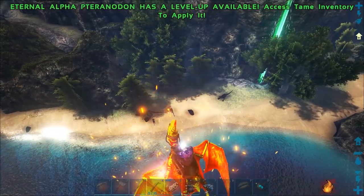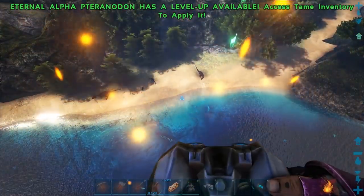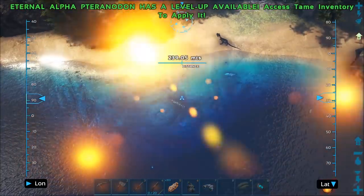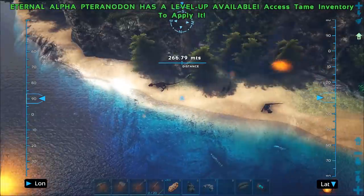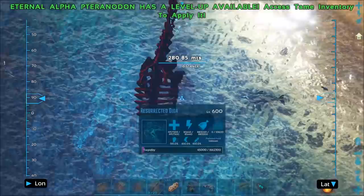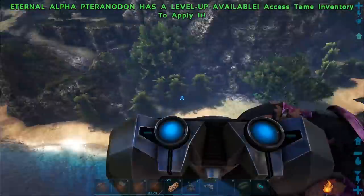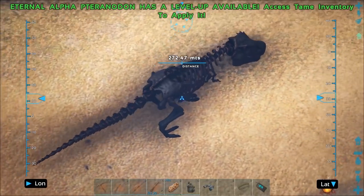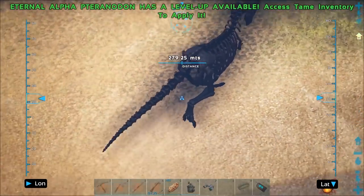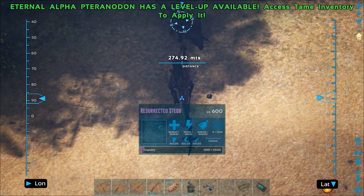I'm going to keep an eye out because last time we weren't able to see the stats of these guys. Oh — there's a robot mosa, I thought it was a skeletal mosa! T-rex level 600 resurrected — no wait, that's a giga, not a T-rex. Two million health, oh my gosh. These guys look amazing — they're not just white skeletons, they're black and red looking. They look great.